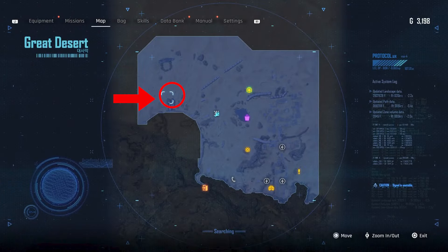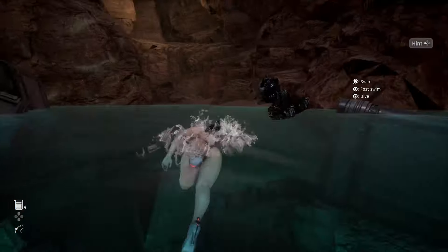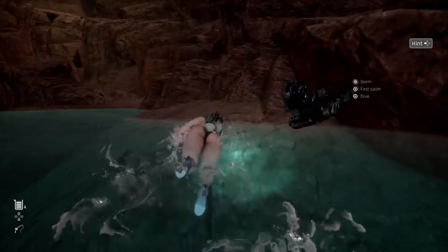The last shrine is located at the top left side of the Great Desert. Head to this location and take this tunnel to an underground cave. From here you can easily find the shrine in this corner.